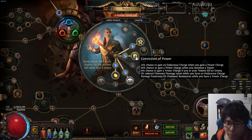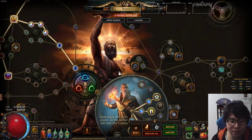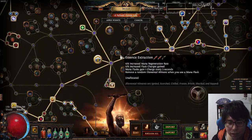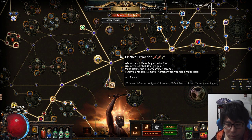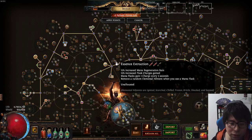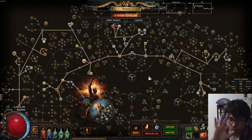For defense I picked up that node. You can also take the immunity to elements while you have charges, or the node that removes a random elemental ailment when you use your mana flask — that might be good for you. Flask coverage is probably enough otherwise. There's also the Essence Extraction node to consider.